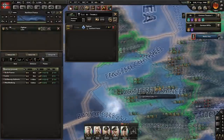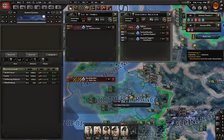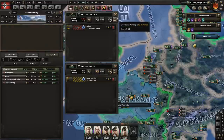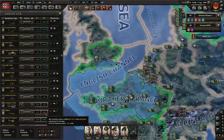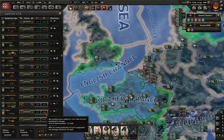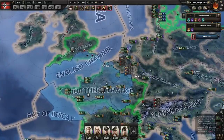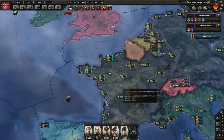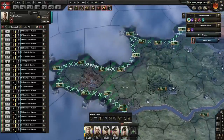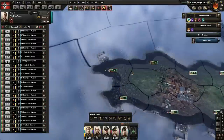Seven fighters over northern France got pretty wrecked. We're basically out of fighters — that's a big deficit. I don't necessarily think a British invasion of the coastline is feasible at this point, so I'm going to delete those defensive orders and have these guys move in preparation for an invasion.